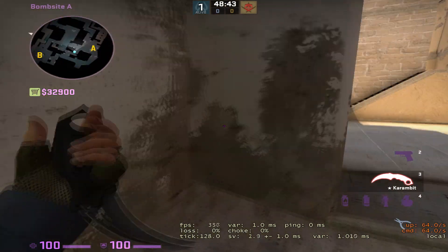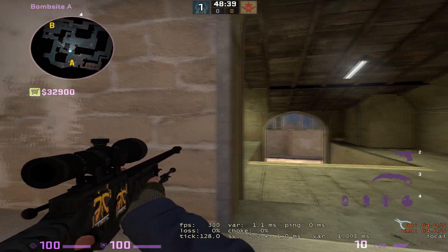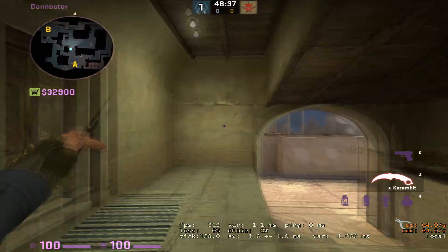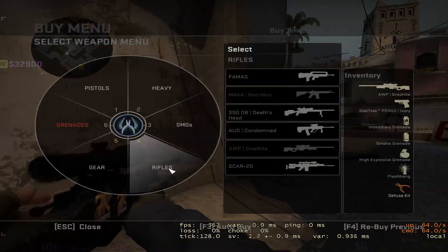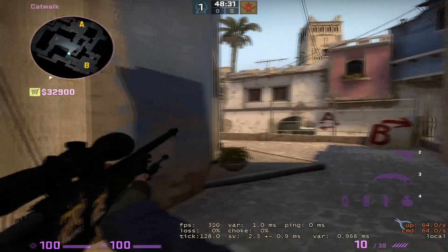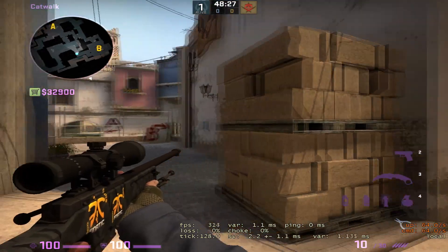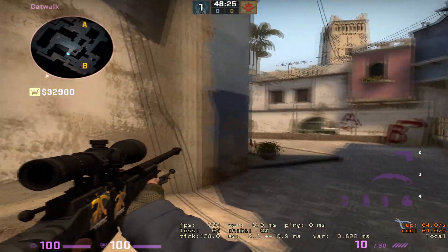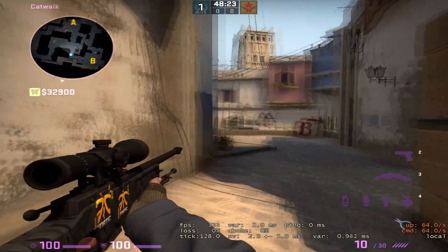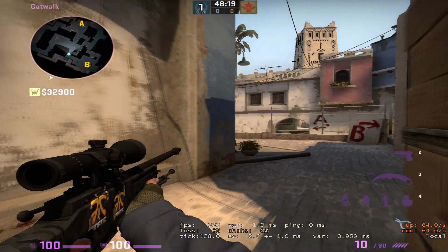Let's say you pick the third option where the nest player is holding mid. You've called that nest is smoked out, so your cat player now reacts. Your cat player now knows that you cannot be peeking mid, and they could be anywhere — bottom mid or running down cat. You're going to use footsteps to your advantage.